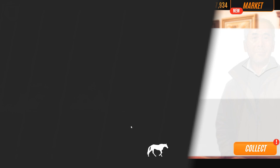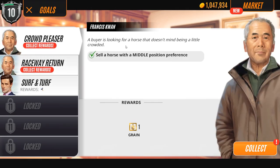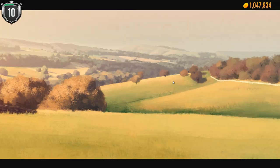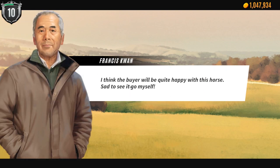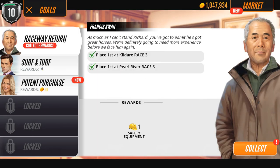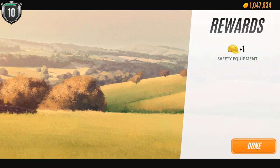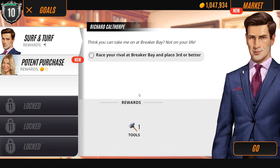We didn't breed Cafe Princess's counterpart. Then we have Crowd Pleaser - a buyer is looking for a horse that doesn't mind being a little crowded, so we do have our middle preference there. The buyer will be quite happy with this horse - sad to see it go myself. We're getting some good coin, and we have also been working on racing our horses and becoming more famous. It's good to see we haven't gotten too cocky.